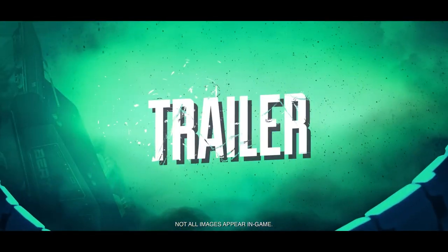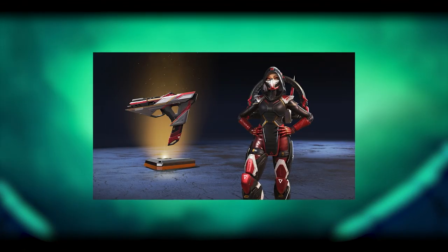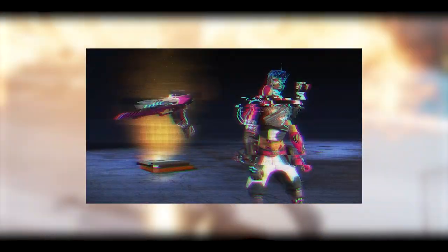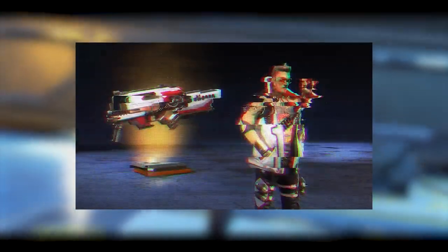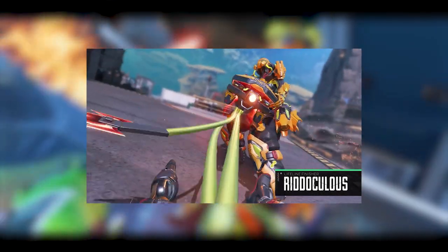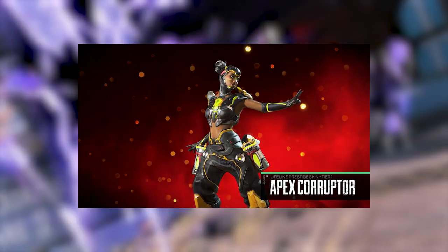The Double Down Collection event will feature 24 unique cosmetics, and the theme is pretty insane. The Legendary skins have some of our favorite Legends cosplaying as other Legends from the game. Doesn't Revenant look cute with his cat ears? There are also matching weapon skins to go with each Legend skin in the event, and if you unlock all of the items, you'll receive the Lifeline Prestige skin. It comes with a Legendary finisher. Usually these Prestige skins come with a dive trail as well, but there's no mention about it for this one, so I'm not sure if we're even going to have one.